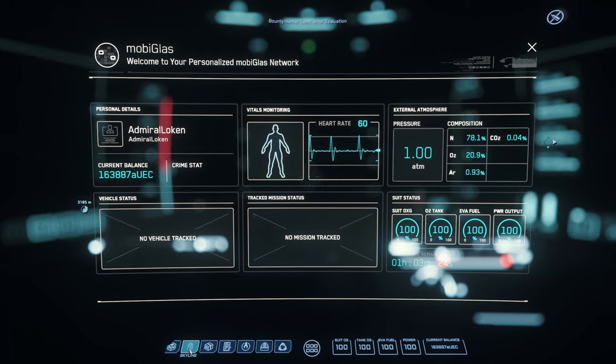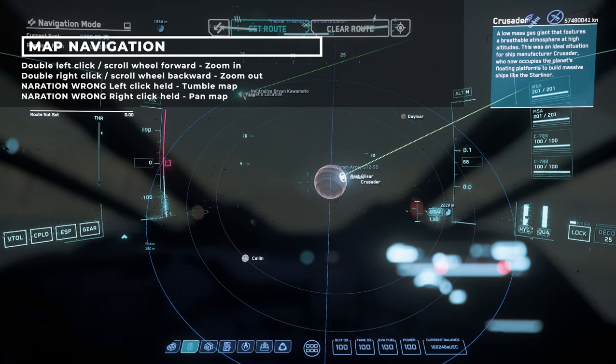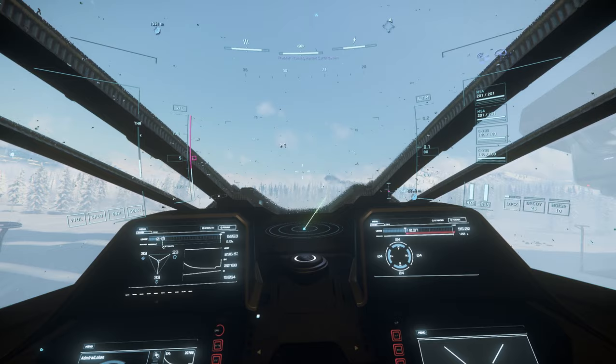The first thing to do is to plot a course. You can do this via F1 to open your mobiglass and then click Skyline, or alternatively use F2 to instantly open Skyline. Double-click to zoom in and double-right-click to zoom out; use the mouse wheel for more control. Left-click to pan and right-click to tumble the map around. Find the mission marker, select it, and you'll see a green dashed line appear — this is the proposed route. Once you're happy, select set route and that line will turn solid green. Close the mobiglass and your ship radar will show the destination and route.